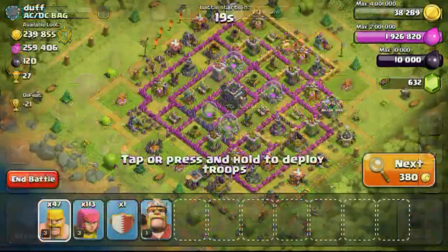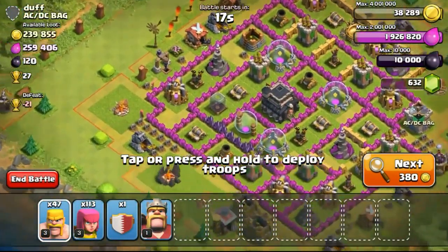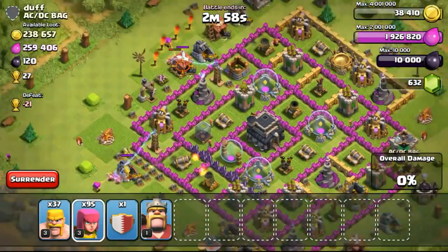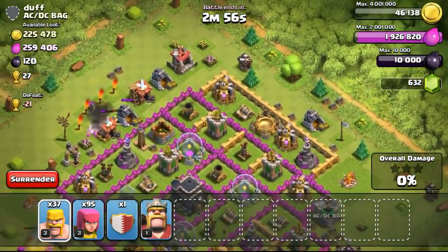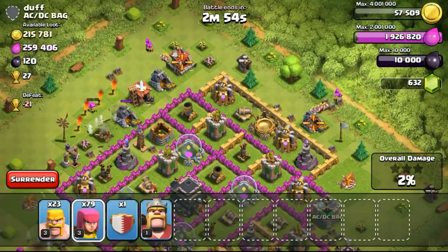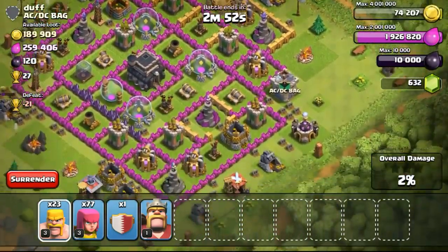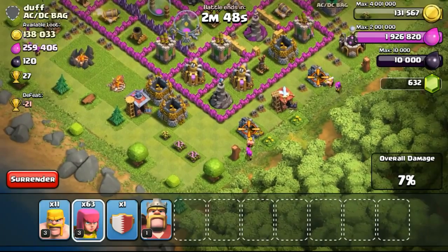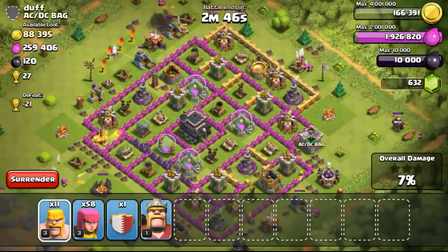I was quite busy in the morning so I didn't want to do a lot of raiding. I just waited for the gold mines to complete their upgrades. Then going for an attack on this 200 over 1000 gold available base, attacking this Town Hall 9. The gold mines were pretty easy to get because they were all exposed and most of the gold was inside the gold mines.